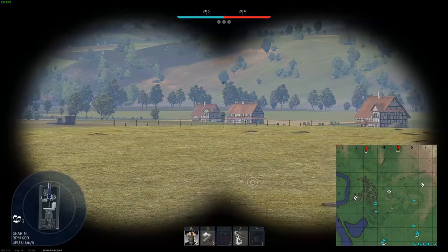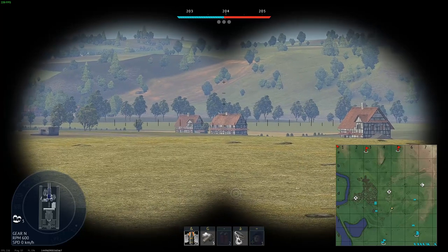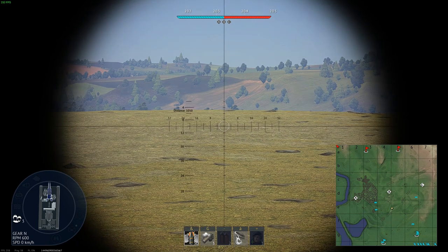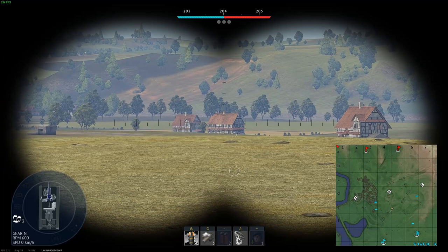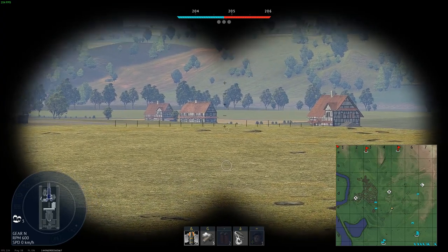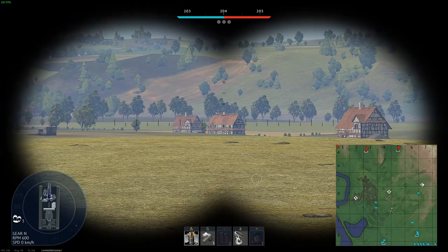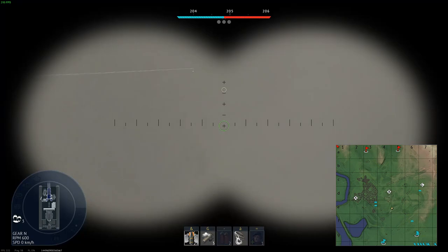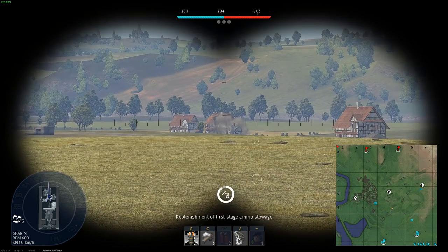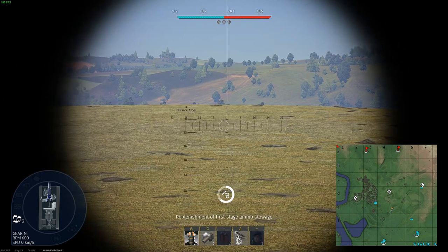I'm here behind this ridge line, and let's assume I want to shoot this house. It's about a thousand meters away from me, so I first have to zero my gun. As you can see, I cannot see the house in my scope, but thanks to the placement of my binos, I can see it over the ridge line. Note that the gun reticle is also showing over the ridge line. I then just have to aim the house with my binoculars, click on the fire button, maintain it, and then go out of the bino view. That's a hit! And if for whatever reason that house was equipped with a cannon, it could have never shot me back.